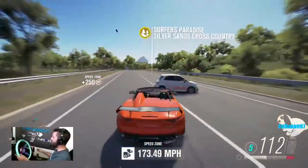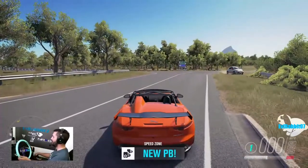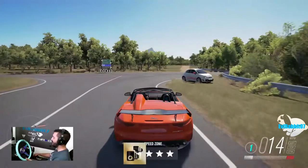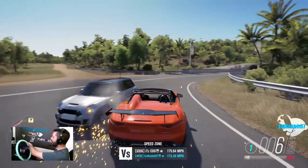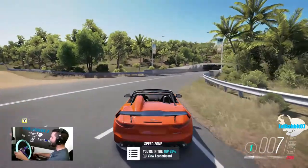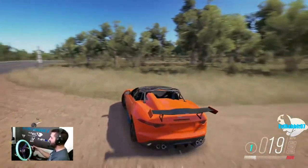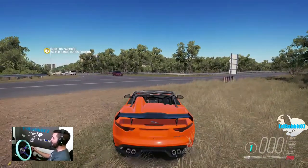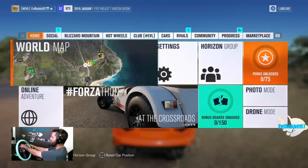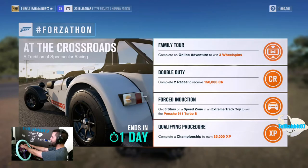There we go — 173 miles an hour, that should be good enough to get three stars. 'Nice work boss, the fans love a daredevil.' Now do I get my achievement? Hello, achievement. Hello Forza. Do I have to do multiples or what? Get three stars on a speed zone in an extreme track toy to win the Porsche 911 Turbo S — where's my achievement?